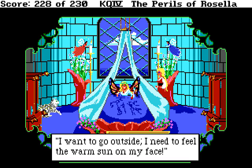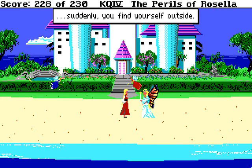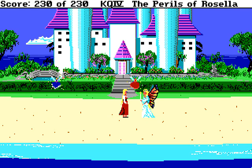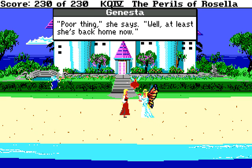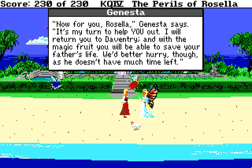Genesta says she wants to go outside and feel the warm sun on her face. Exuberantly she waves her magic wand and suddenly you find yourself outside. My little hen! Genesta suddenly exclaims — wherever did you find her? That's the final two points. You explain that the ogre had possession of her. 'Poor thing,' she says, 'well, at least she's back home now.' And everyone's happy!